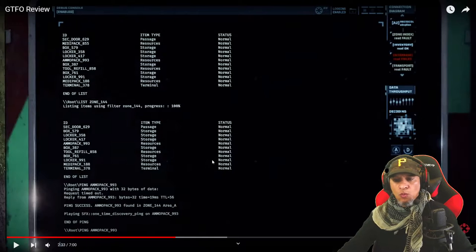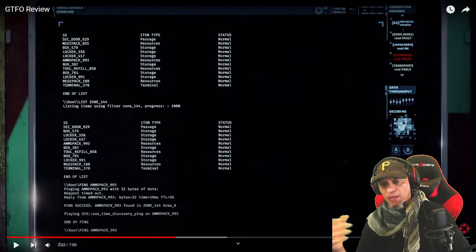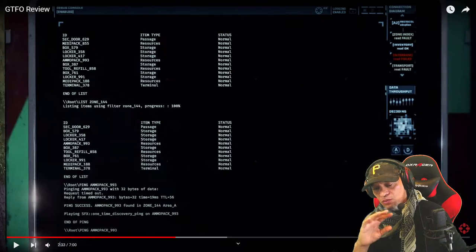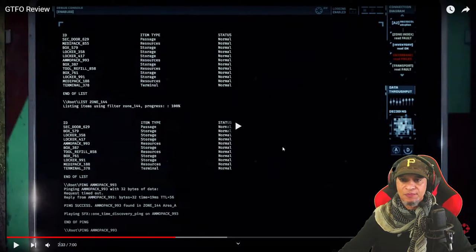One team member has to go to this computer and find out where health packs are, which way to go, where the item you're picking up is, ammo — you literally have to get into the computer system and type stuff in. It takes a lot to get used to, but once you figure out how everything works it's a lot of fun. Don't play with bots — play with friends you know, because you have to communicate. If no one's talking, you're dead.